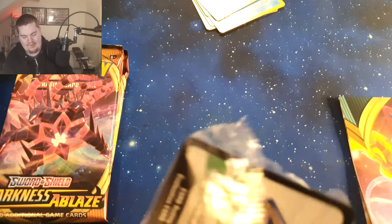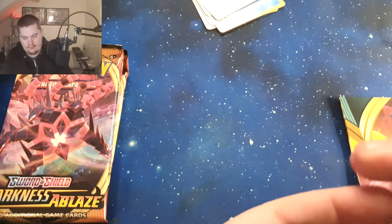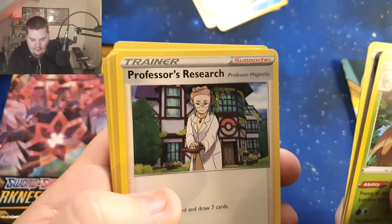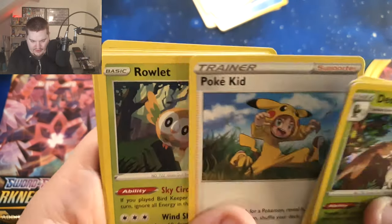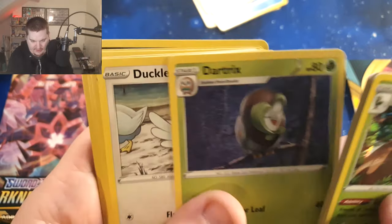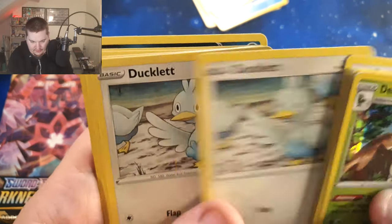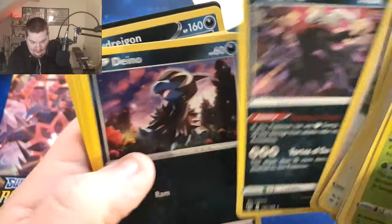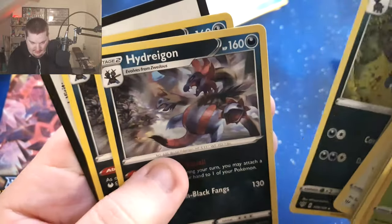I believe this is the best one out of the four. I got a Quickball, Boss's Orders, Professor's Research, Perrserker, Riolu, and just a form of Ducklett and Swanna, and Sandaconda. It seems like a pretty good pack.